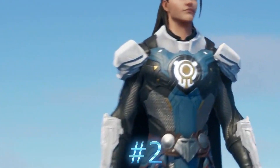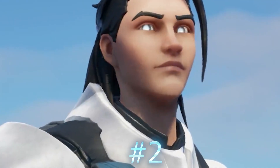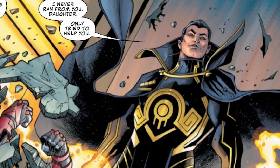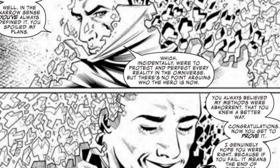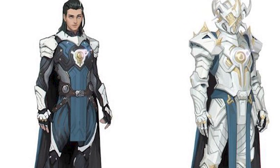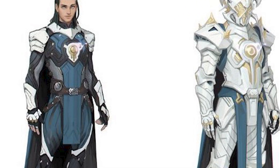The second skin we are going to be seeing in the Chapter 4 Battle Pass is Geno. Geno has been spotted multiple times in the full Night Zero War comic, where he was seen fighting the Seven. When the Seven defeat him, he goes into different realities. We do know that Geno is still alive, and thanks to a skin survey, here is what Geno looks like. Let me know in the comments if you like the look of the Geno skin.